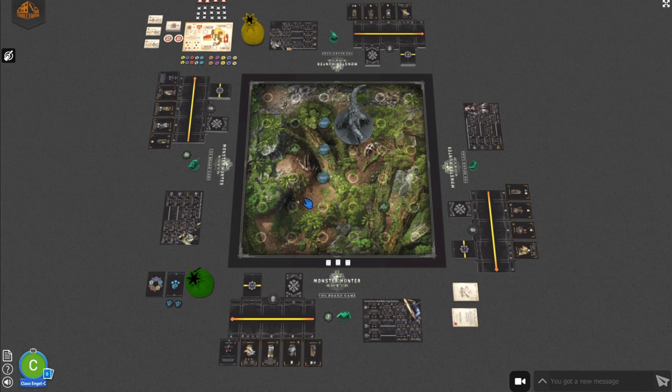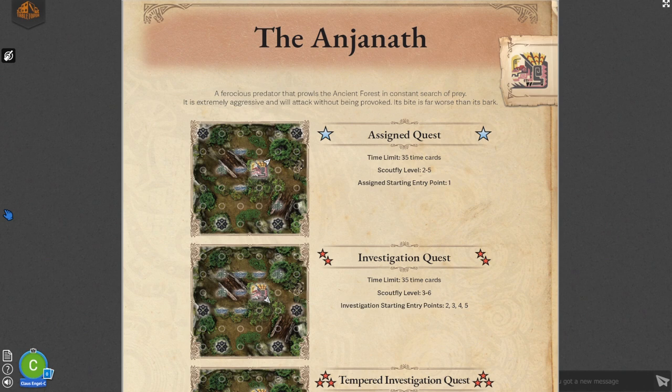The first phase is selecting a quest. For the Anjanath module, open the associated quest book downloaded from the Tabletopia main page. Go down to the page with the different quests — the only quest you can play in the demo is the assigned quest. This gives us three key pieces of information: the time limit, telling us how many time cards should be in our time deck; the scout fly level and assigned starting entry point, used in the gathering phase; and how to set up the board — starting positions for each hunter, where to place environment tokens like bushes and ponds, and where the monster starts and the direction it faces.